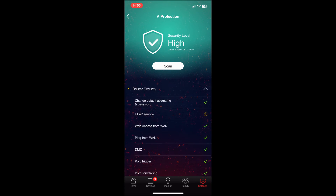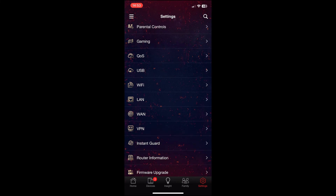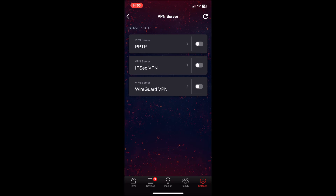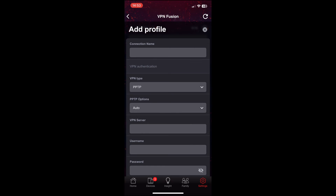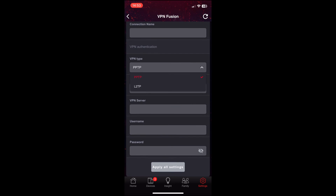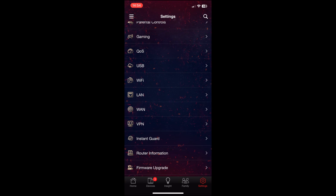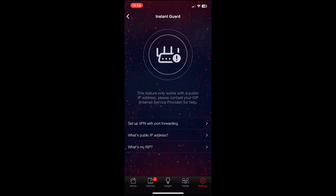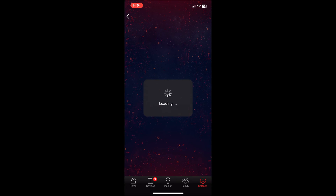The AI Protection features include malicious website blocking, two-way IPS, and infected device prevention and blocking. While not quite at the level of Suricata or Snort, they're still quite effective. The VPN section supports PPTP, IPSec, and WireGuard, and there's VPN Fusion, which lets you set up multiple VPN types and apply them to specific client devices — useful for routing gaming devices through a chosen server, though be careful as this could result in a ban. The InstantGuard app is also present, creating a secure tunnel back to your home router. The router also supports Google Assistant and Amazon Alexa.